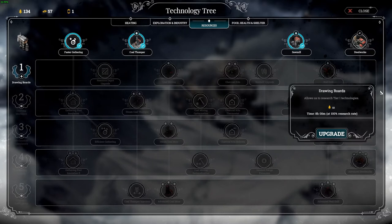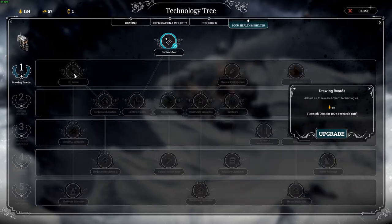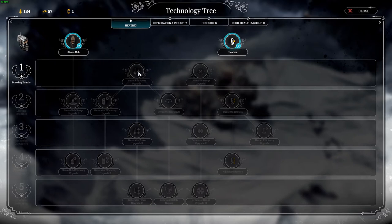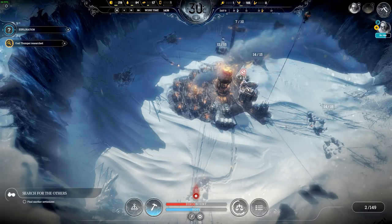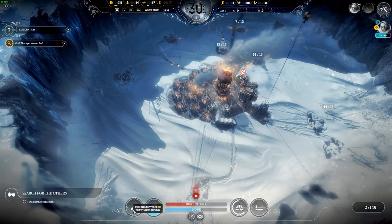The drawing board — that's interesting. Fast gathering, more scouts — I don't need more scouts. I do need the factory, hothouses, a bunkhouse — that's also interesting. Hunting tactics. Let's take a look at heating. I guess we are going for this one first. I don't know how long that will take, and I also don't know if we should build another research station. It'll take eight hours. Why isn't it showing here? Drawing board — just because I'm at 0%. All right.